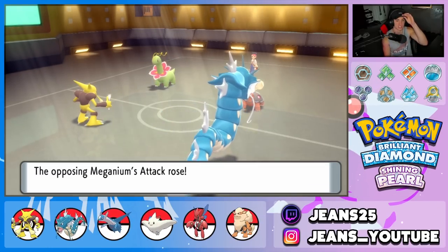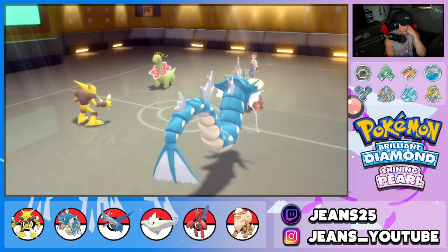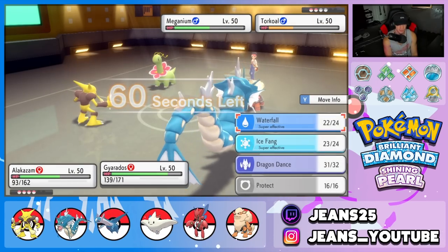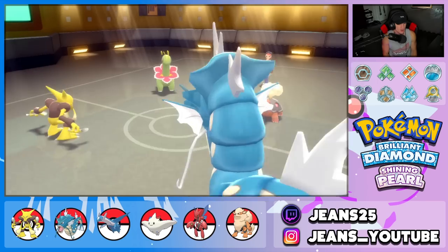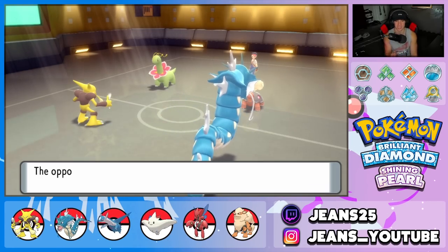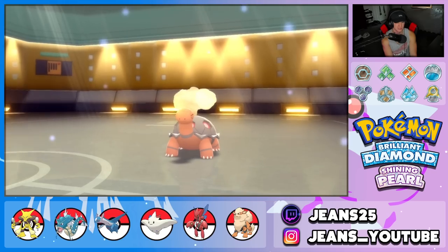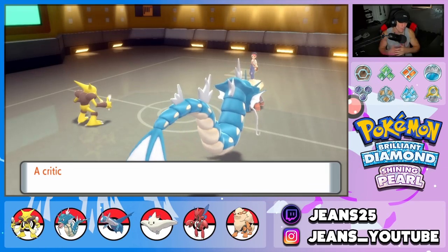Our opponent gets the Ancient Power stat boosts across the board — all of them. Torkoal fires Inferno but misses. We take out Magneton with Psyshock and drop a Psyshock again, hoping to sweep. Magneton is dead. We just need Torkoal to die or Alakazam to soak a shot. The Drought is boosting Torkoal's damage but Alakazam pulls through, gets a crit, and takes out Torkoal to clinch the battle.